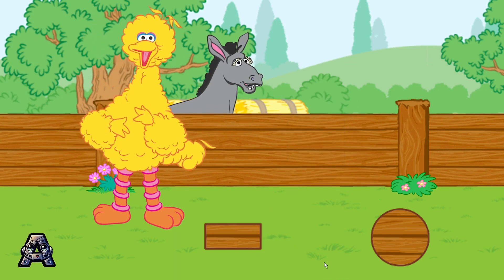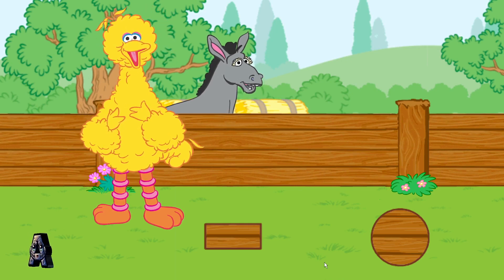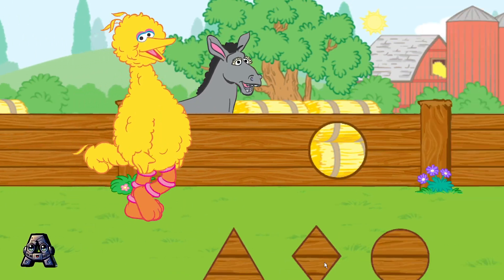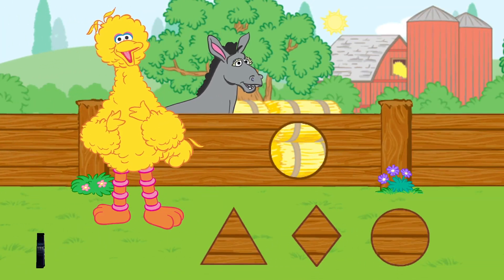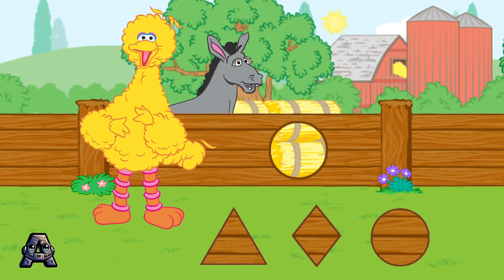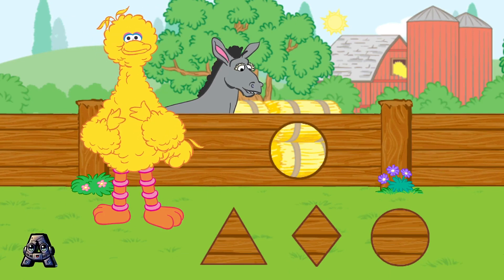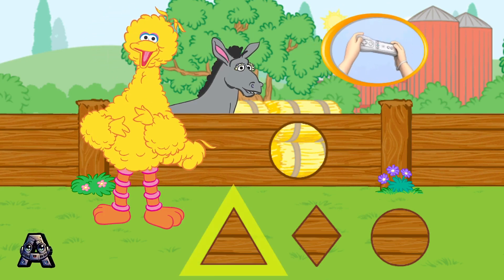Oh no! The bad donkey has made more holes! Bad donkey! Let's patch the holes with the right shapes! Find the shape that matches the hole in the fence! To choose a shape, tilt your Wii remote back and forth, then press the 2 button!